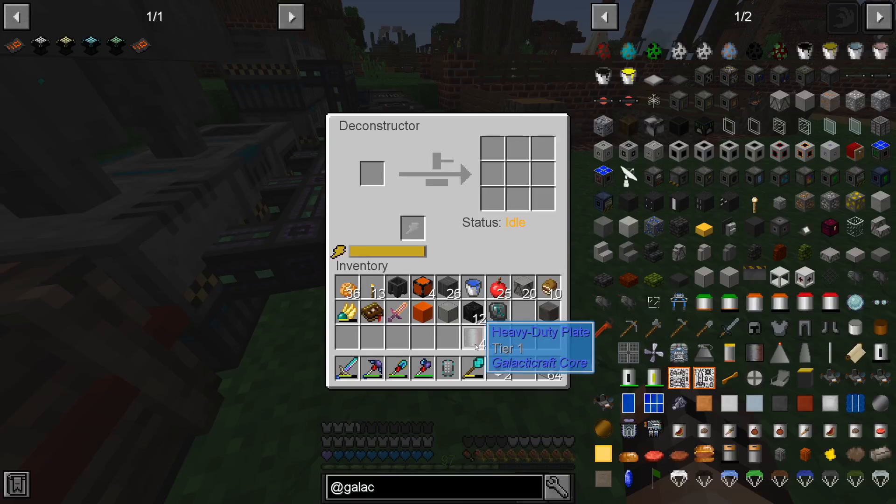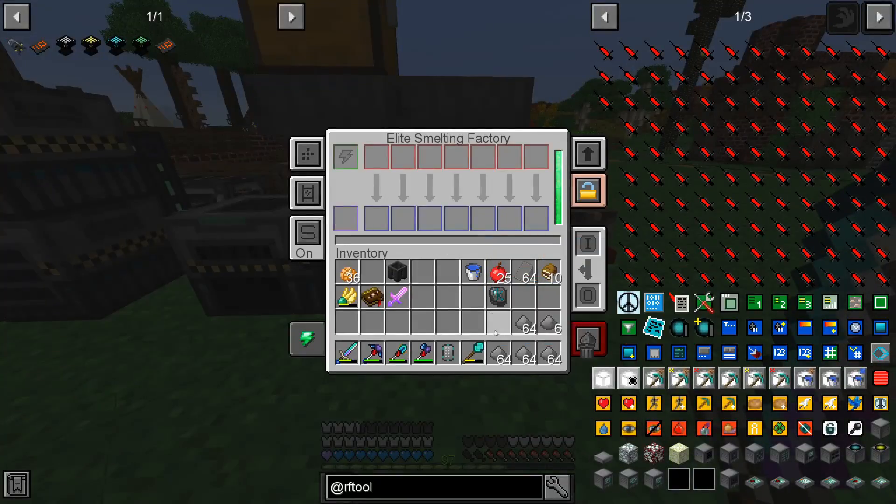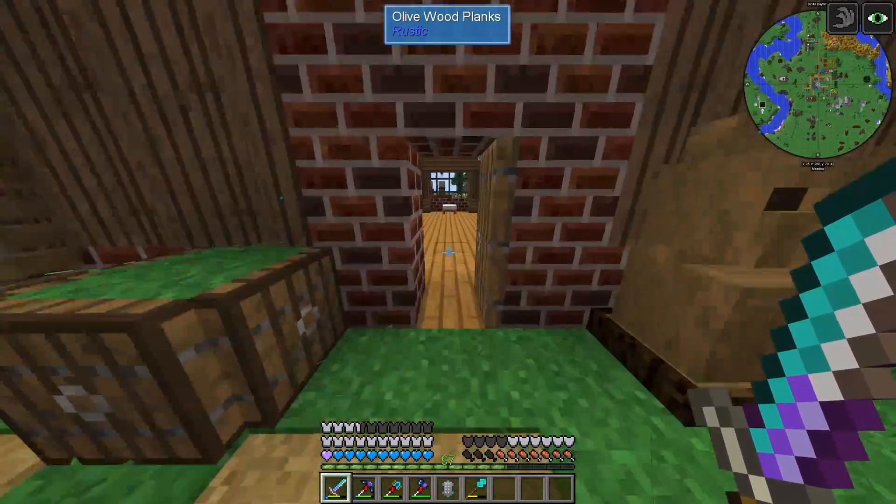It gave back four heavy duty plates - okay, I was expecting more. It's going to take a fair bit of time until I can get all the parts we need to make the tier 2 rocket, so let us focus on teleportation, because now we have access to RF Tools and should be able to teleport much easier.